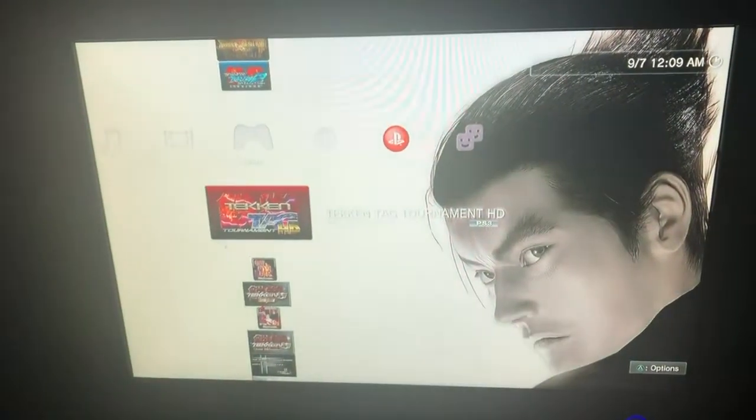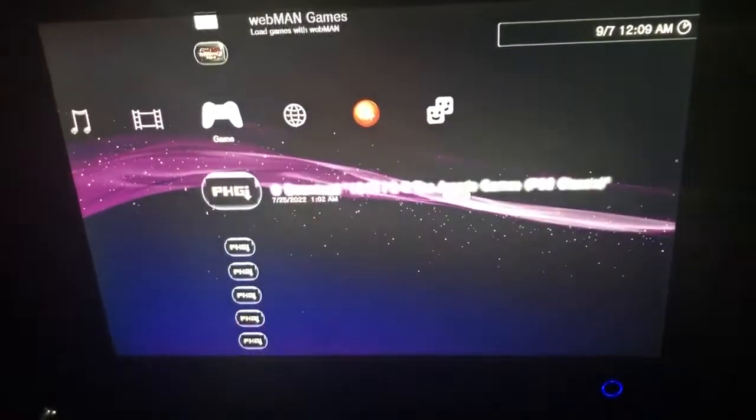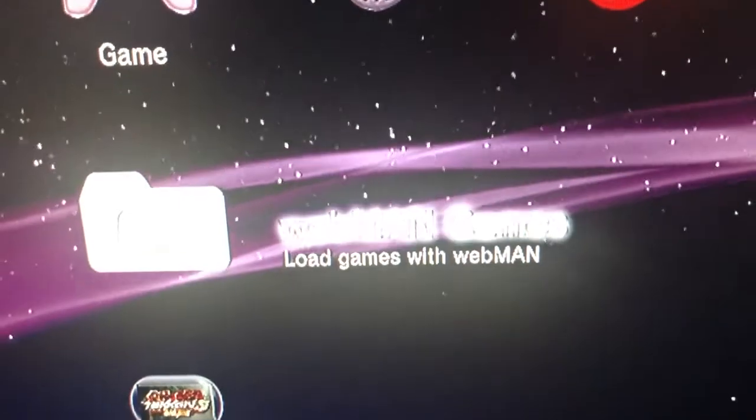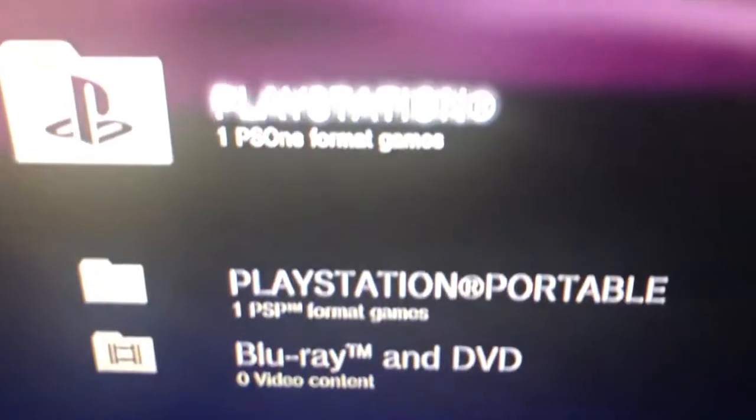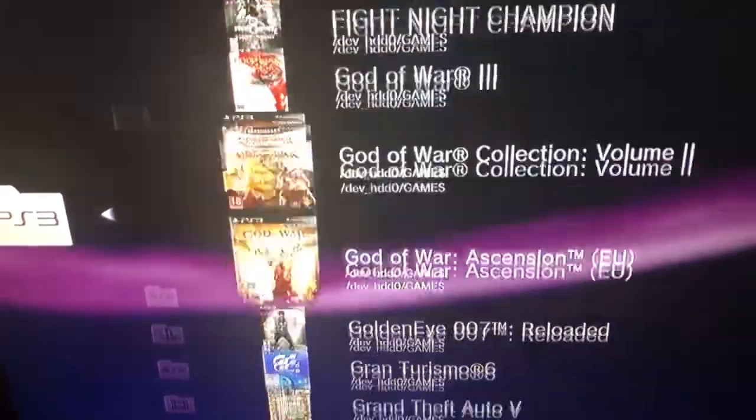Hello guys, this video is for people with a PlayStation jailbreak. I'll show you the external hard drive. When you connect it, go here. This is Batman games. Go inside. Here it is showing you PlayStation 3 games, PlayStation 2 games, and PS1 games. Go to the game. Which game do you want to play? I want to play Tekken 6.